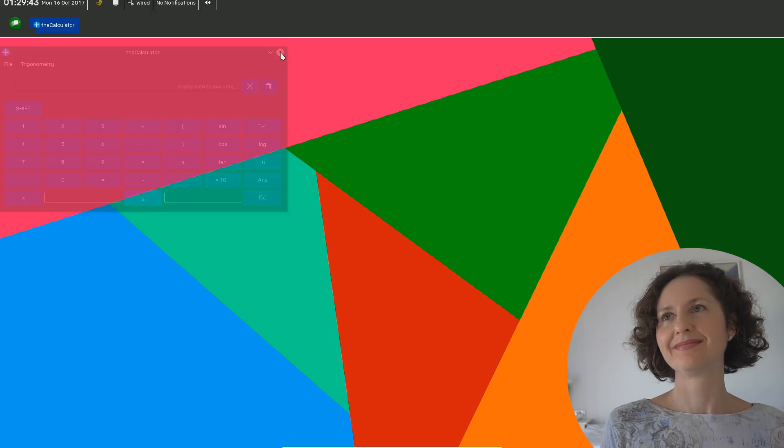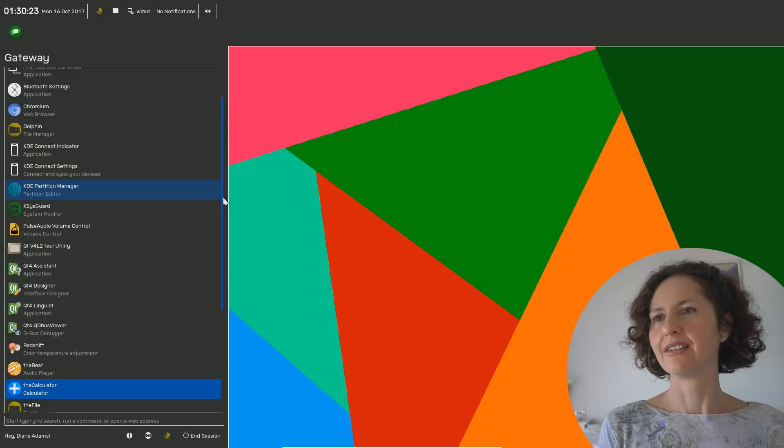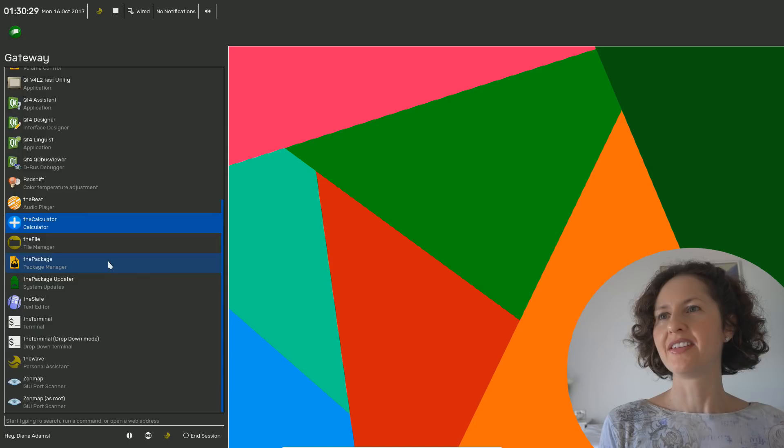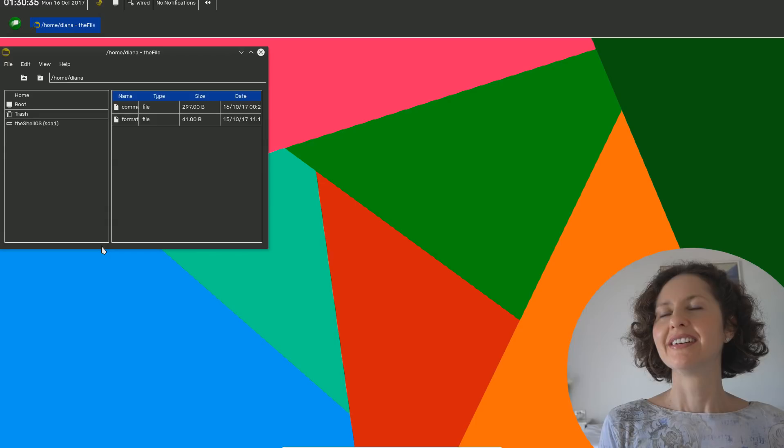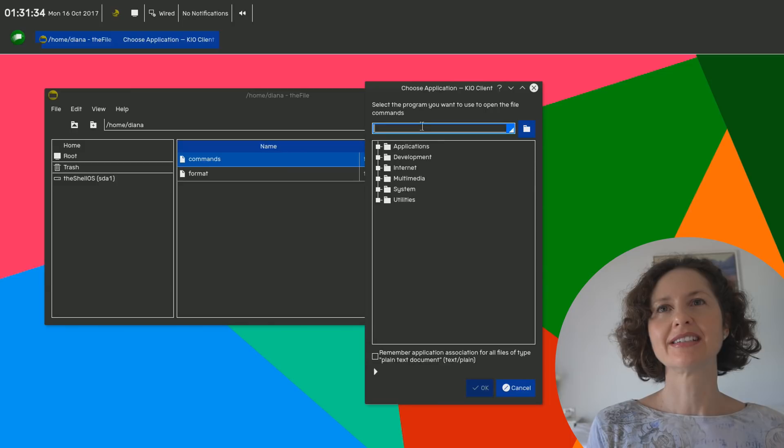This time around with destroying the operating system, you're not just going to go online and type 'how do I destroy Linux.' We're going to play a Death Command game. I've got a list of 13 commands - just for good luck I've got 13. You are going to find where the list of commands is - they're in your home folder. Open some kind of file browser and find exactly where I've got the list. There's two file managers here: the file manager and a package manager.